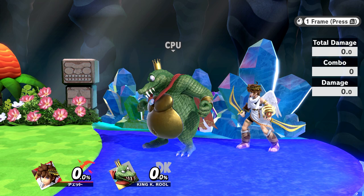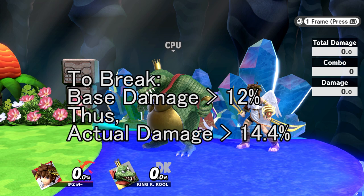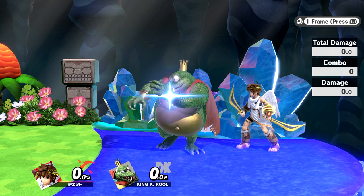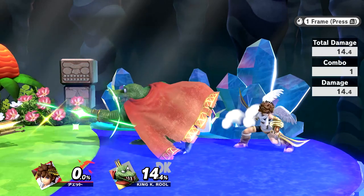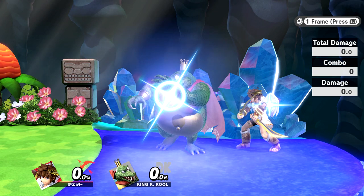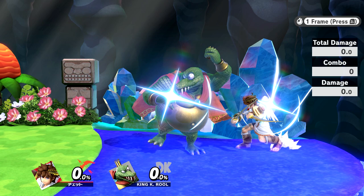The 1v1 multiplier is 1.2, so in an actual match your attack must exceed 14.4 actual damage to break the armor. Here, I demonstrate this with Pit's Down Smash. Its base damage is 12 exactly, so an uncharged Down Smash doesn't break the armor. But if I charge it for one extra frame to increase the base damage above 12, thus increasing the actual damage above 14.4, it breaks.